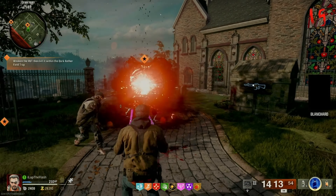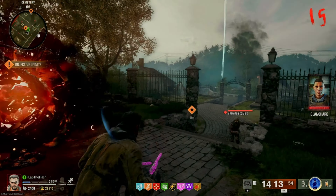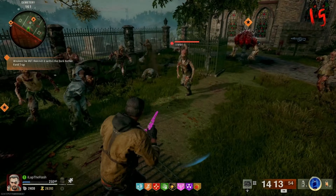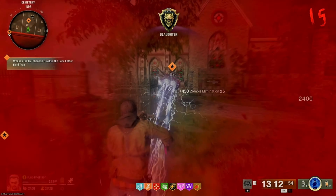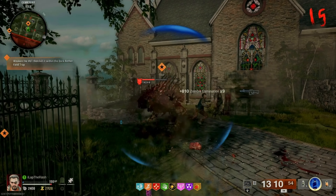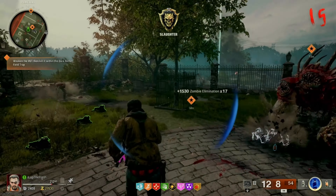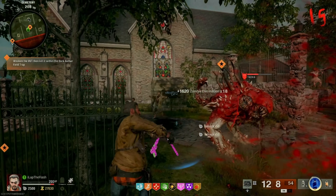Today I'm showing you an insanely fast farm for elites. What you want to do is go into Director's Mode on Liberty Falls. You can do this solo or with multiple players. I do recommend bringing at least one powerful weapon with you so that you can wound the elite.